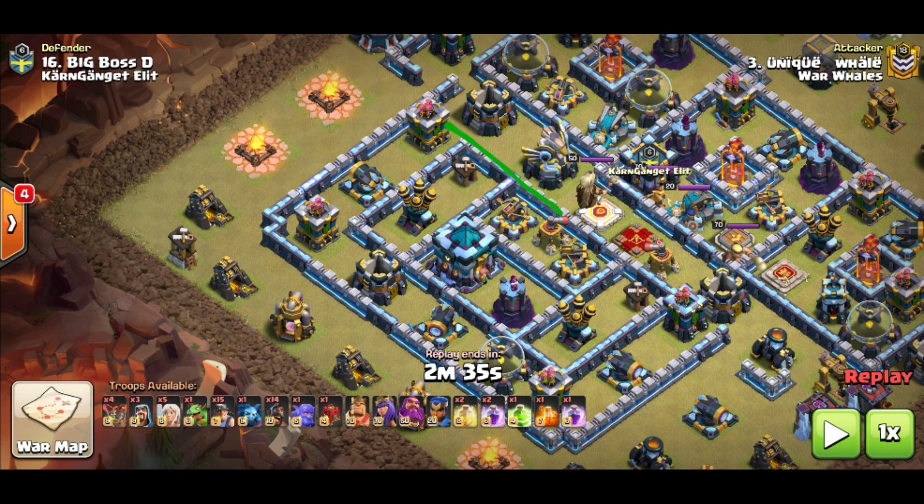If the queen can get in here and clear out most of the defenses from this area around, you're setting up pretty good pathing for the hybrid. You still have to deal with the eagle, the heroes, double scatter shots, and infernos — but it's much better than leaving the expos up. So we're going to let the attack run through and check out how he funneled, where he tried to pull teslas and the CC, and see how it worked out.